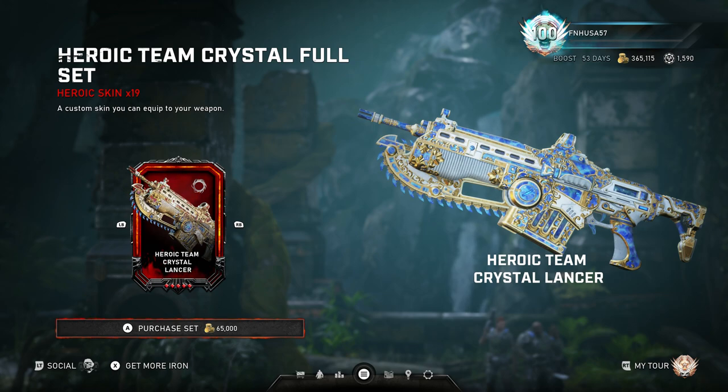The Reader's Digest version for those of you looking for the 10 second explanation: you simply buy this set of skins with Gears coins. For the actual explanation of it, it's a little bit more complicated than that. You can see the Lancer skin right here displayed on the screen, and in today's update — they announced it on Twitter a couple days ago — that this skin would be purchasable with Gears coins.